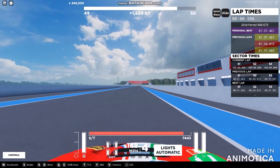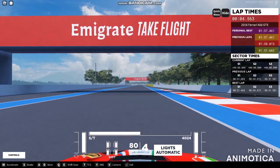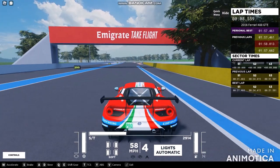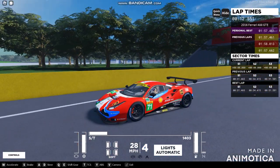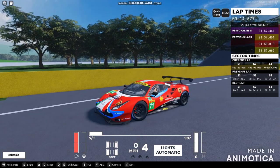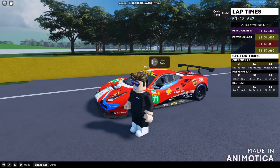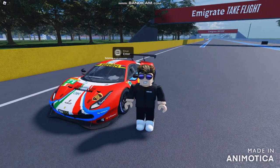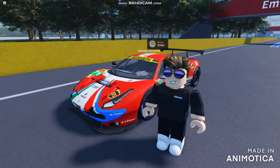1:57.461! Oh my gosh, that was absolutely insane. The Ferrari is literally even more faster than the Ford. Ford was absolutely pretty serious, but when I jump out of this car — that is the end of the video. I was hit by the Audi! But don't worry — just leave a like and subscribe and click that bell.